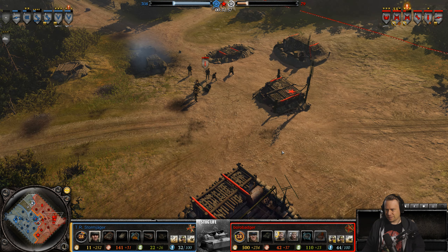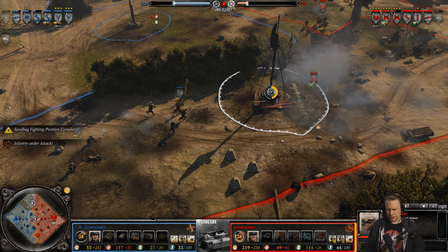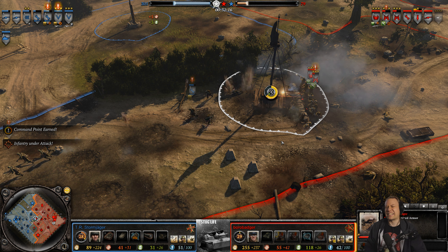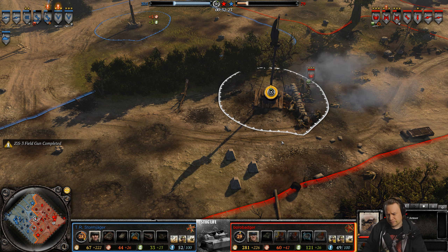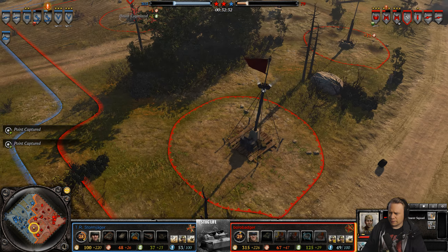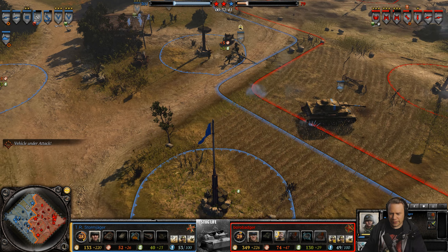Both players have just been giving their best trying to knock the opponent out, leaving them both still standing but with very little stamina left. A tank production was cancelled — Borobadger wants the big T-34. Stormjager in a surprise move will be the first one to bounce back — usually it is the Soviets that are quickest to bounce back. Borobadger even managed to get over here with an infantry squad and capture.